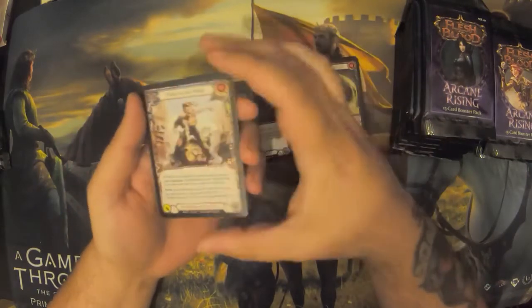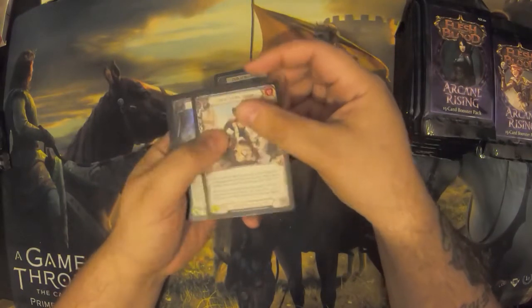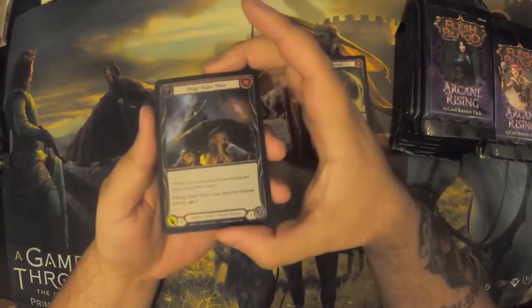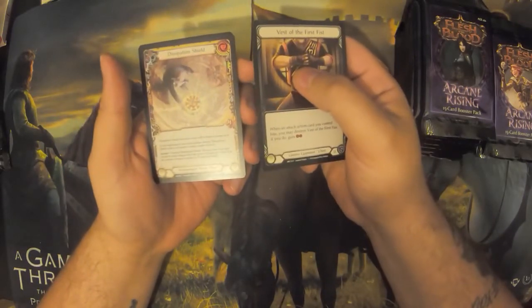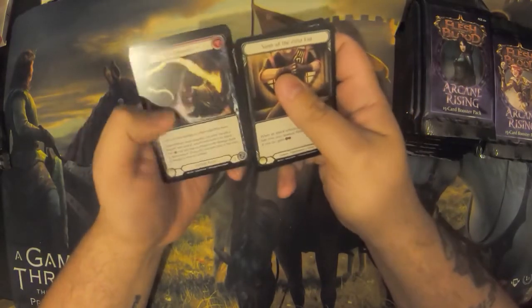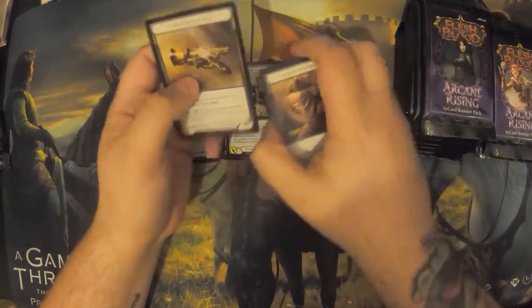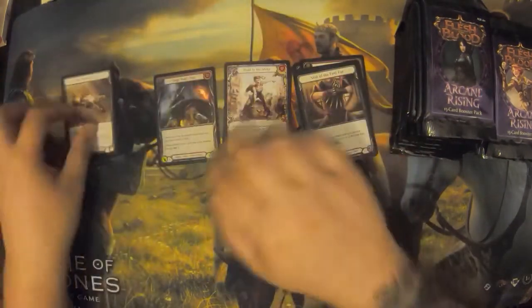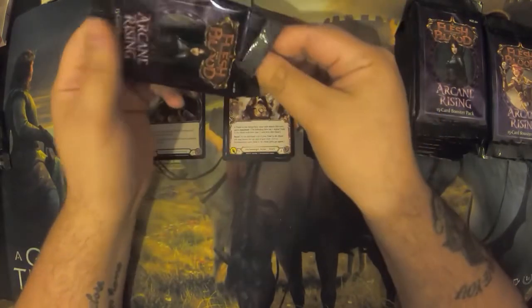And we've got Pedal to the Metal, a rare Mech action. So I'm really looking to push Mechs — Mechs and Runeblades are probably the ones I'm going to be looking into more. And we've got a common foil: Ridge Rider Shot. You get a foil in every pack. Then Best of the First, Mechanology action, Dissipation Shield, Salvage Shot, Locked and Loaded — all just commons from here. Reverberate spell, Read the Runes, and a token Tectoplasma Pistol rune charm. So that's the composition of a pack: a load of commons, a couple of rares, a foil, and a token.